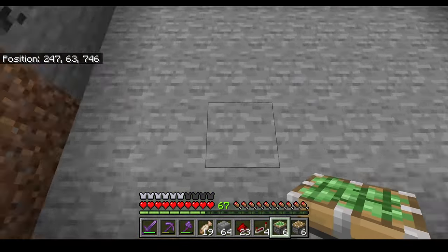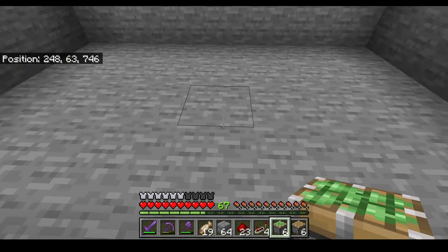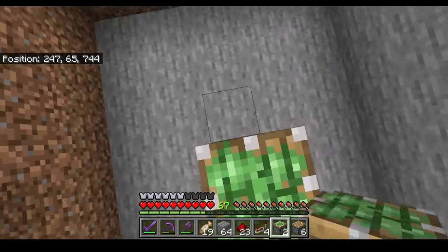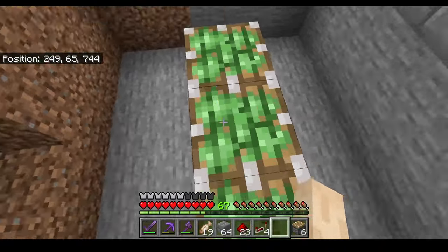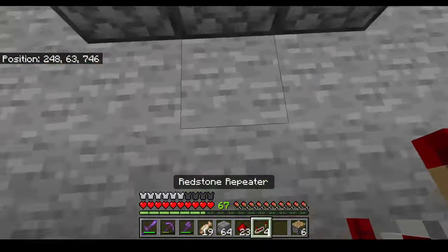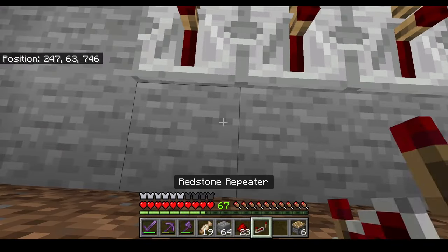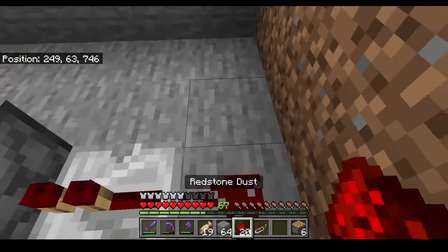First we're gonna grab the sticky pistons, place them right in the center like so. Next grab your repeaters, place three down like this, and grab some redstone dust and place it down like so.